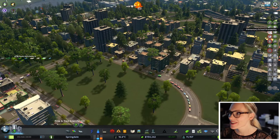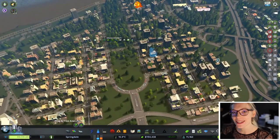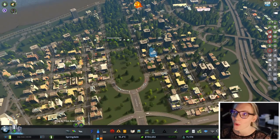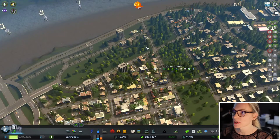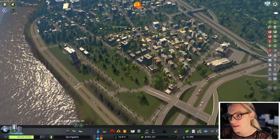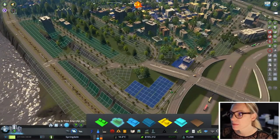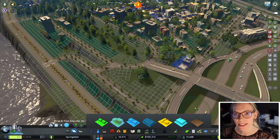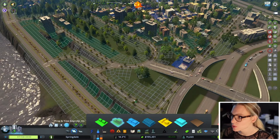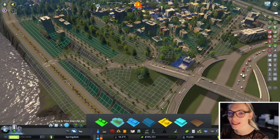I have one more thing before I go today — I need to build a school. I realized there's no school availability, and that was the one thing missing. Schools! So we need a school. I'll put a couple of schools right here — let's do this like schoolyard right here — and then I think we'll be good to go.